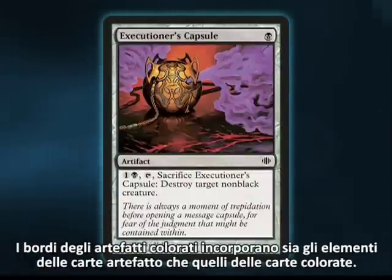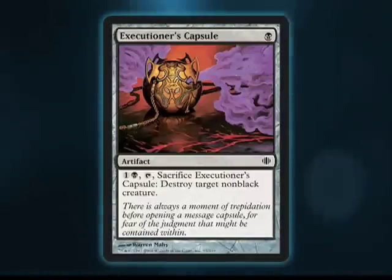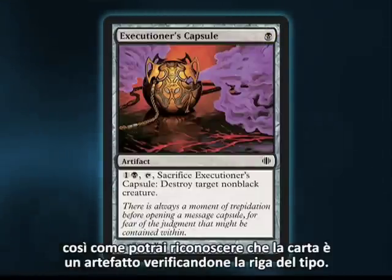Colored artifacts appear in frames that have elements of both artifact cards and colored cards. Besides the frame, you can tell that the card is colored by checking its mana cost, and you can tell that the card is an artifact by checking its type line.